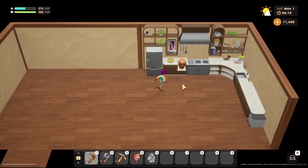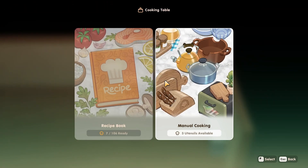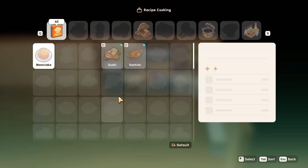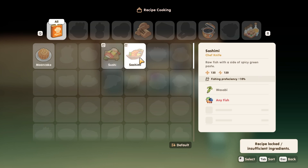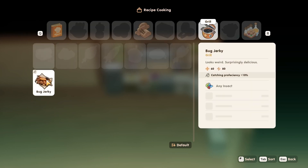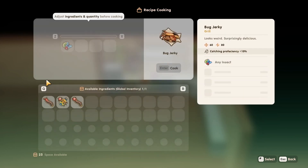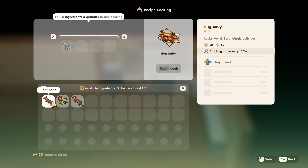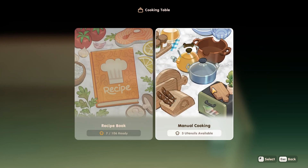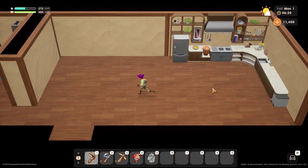I believe cooking is a little different now — there's a recipe book with 106 recipes. There's sashimi using the chef's knife, sushi, a grill option, and bug jerky made from any insect. There are recipes for manual cooking with three utensils. Any seasoning set can be applied as well.